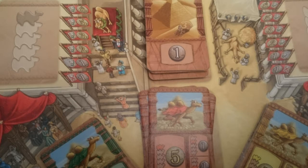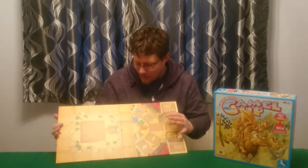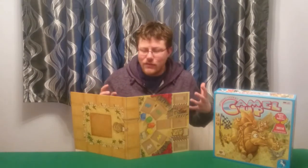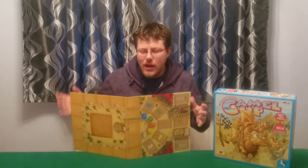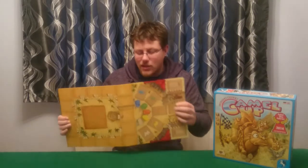You've got this exhausted, worn-out camel in the loser's enclosure, and you've got the camel on the pedestal. And for some reason there's the Monopoly guy there — not too sure on that one, but he's there. You've just got these lovely little drawings, full of bright, vibrant colours. The artwork is great, and this is very much a family, gateway, intro-type game, so the artwork will appeal to that younger age group.